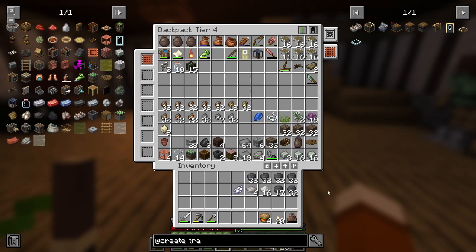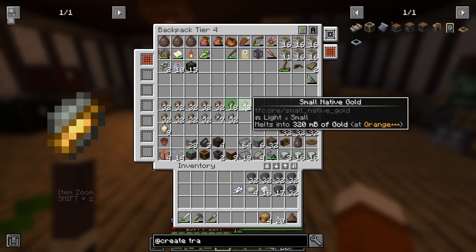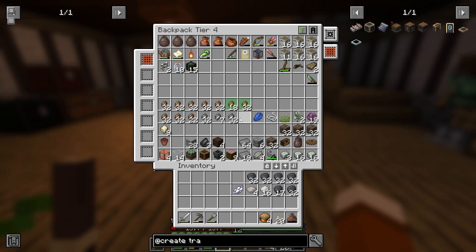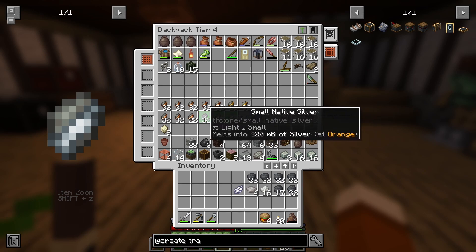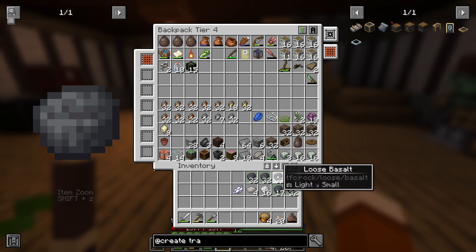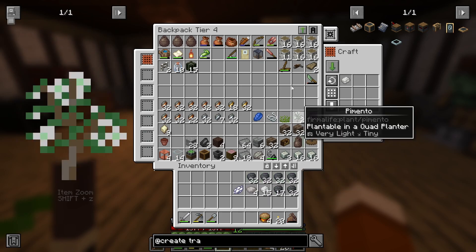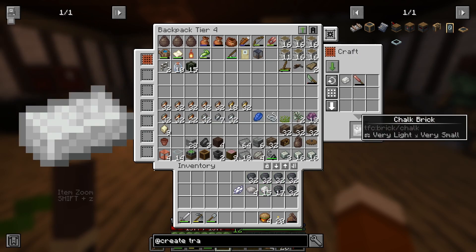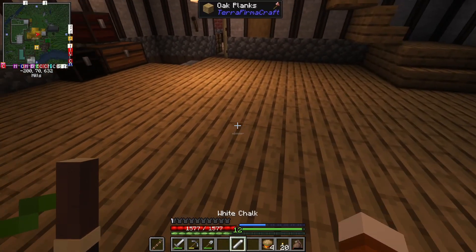That took about four in-game days to get through all of it — about 24 ingots worth of copper, five ingots worth of gold, almost seven ingots of silver, quite a lot of basalt, and even some chalk. What you can do with chalk is turn it into a chalk brick, combine it with dye, and since I have the chalk mod in this mod pack we get chalk markings.